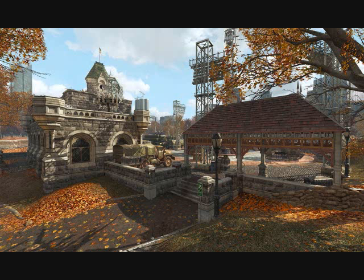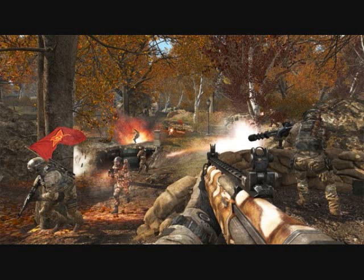The other map is called Liberation, which we thought was going to be called Park. It's in Manhattan, and unlike the other map, there are a lot of sniping places and long range areas. So I recommend using Marksman as one of your perks, and the sniper rifle or assault rifle. Shotguns will not be the best — maybe one of the worst in this map.